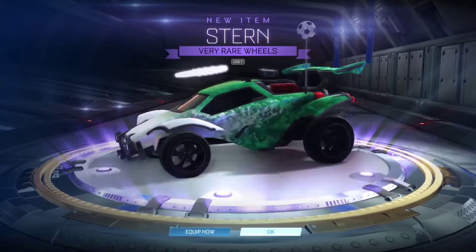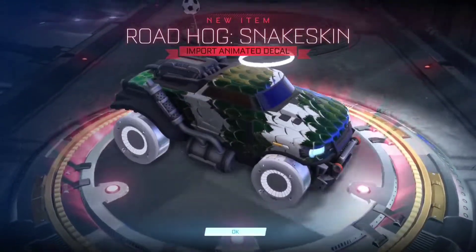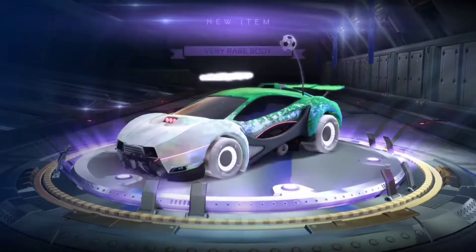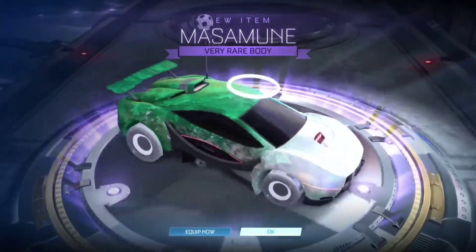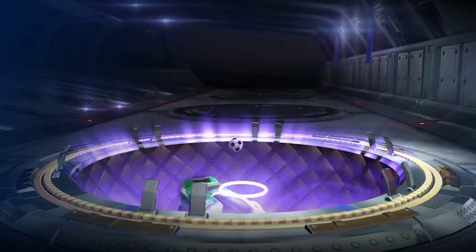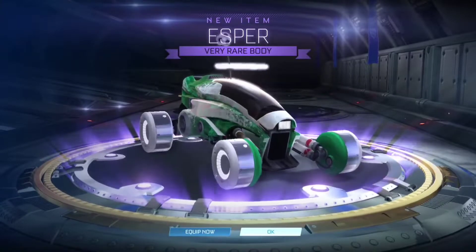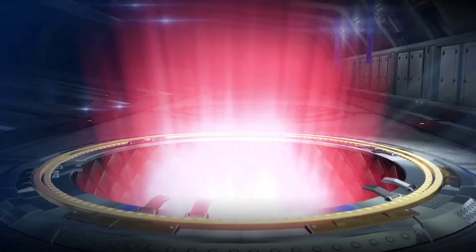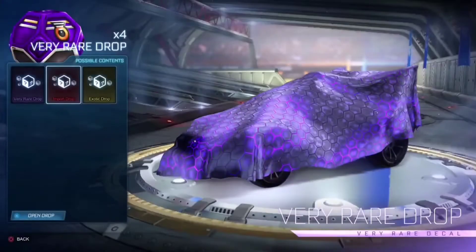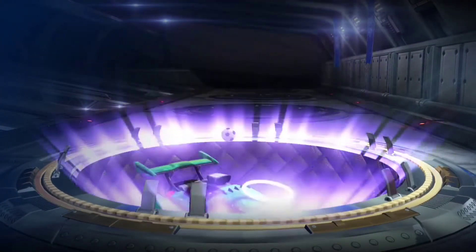Very rare. Stern wheels — they're literally all black. Snake skin? I really like snake skin. Ooh, Massa moon, looks pretty cool. My god, this car is just like a straight line, I can't hit the ball at all — it's trash. Kyrios wheels, yeah. I'll even open it from the exotic side. Nope, no exotic.